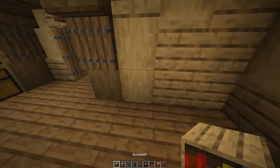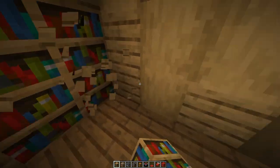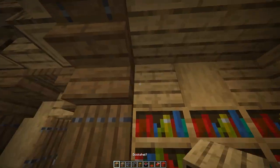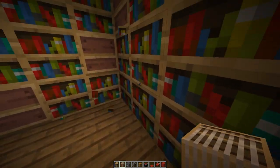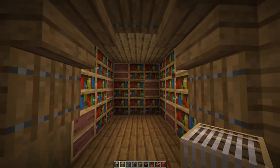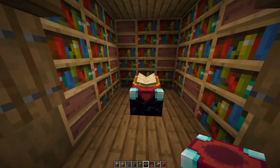For the enchanting table area, replace these two rows of oak walls — or maybe all of them — with some bookshelves, then add some sideways looms to give the build an effect like empty bookshelves, and then add the enchanting table inside.